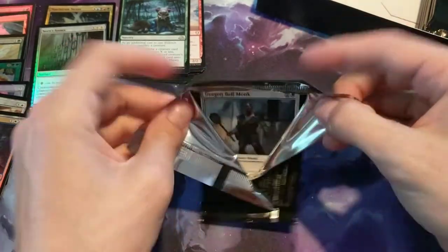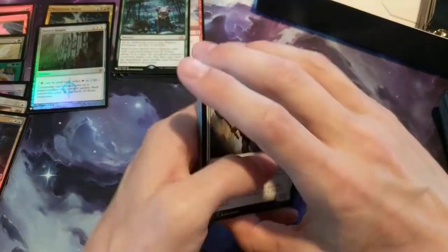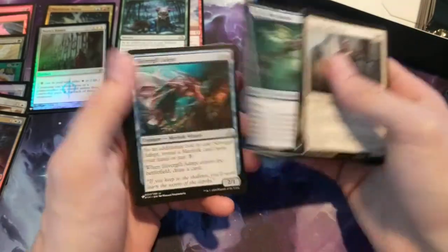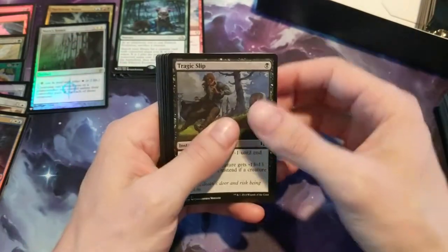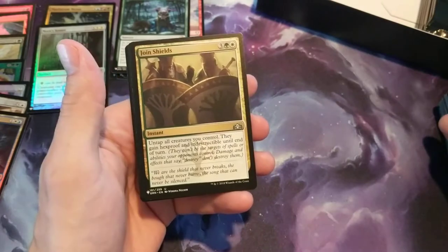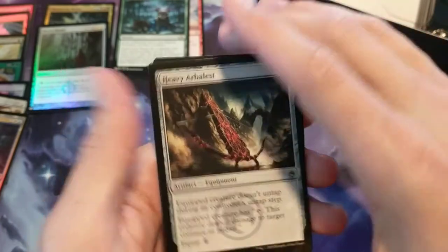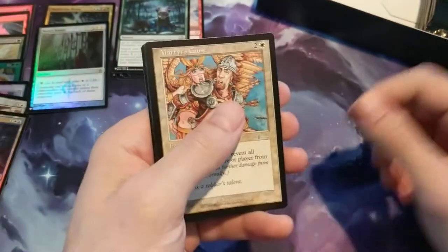I apologize if I skip over any cards that are really cool or you guys really like. I'm just going based off my knowledge of stuff right now. That's why I like opening these and then just going through them and reading them all — it kind of exposes me to a lot of these other sets. Pack eleven: Joined Shields, Heavy Arbalest. And we have a Martyr's Cause — nice. This is actually a really nice card, I like that card.